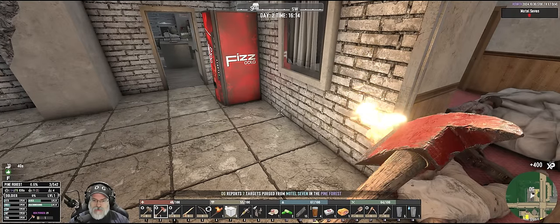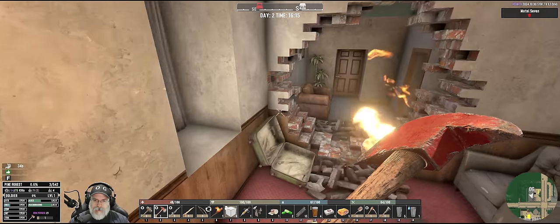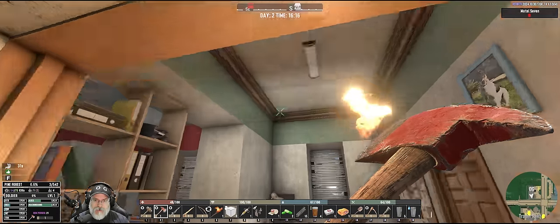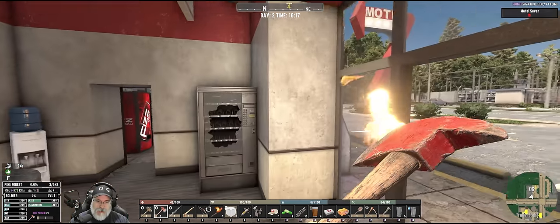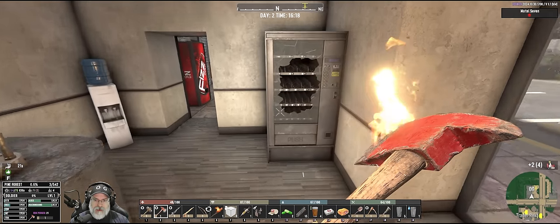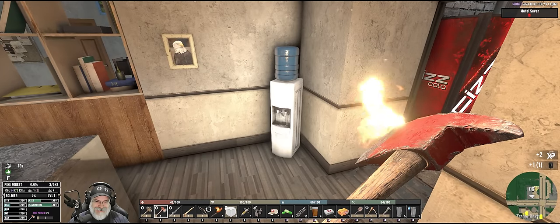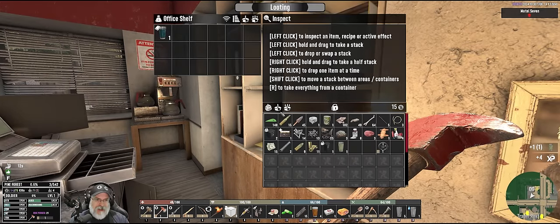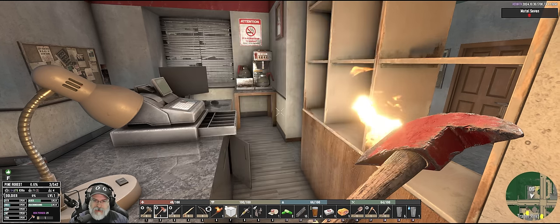OG reports seven targets purged from Motel 7 in the Pine Forest. Look at us on our bad self! So does that mean we took out the zombies that are up in the ceiling too? Because there's some zombies usually that hang out up here. They probably fell down from the ceiling. We can pick up our own vending machine — that's crazy! What's that? Yucca Juice Schematic — helps you focus when you have to dig or chop trees. So that's like a mining beverage. Oh, that's neat.